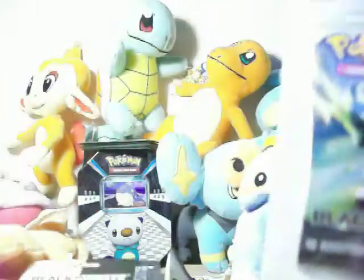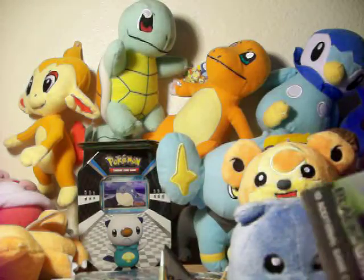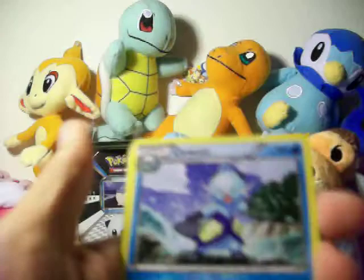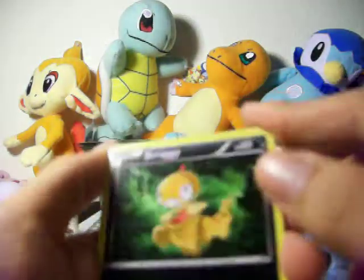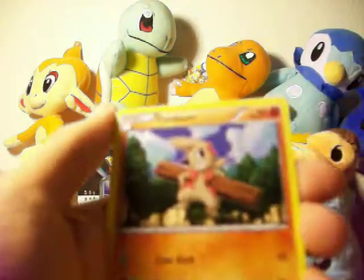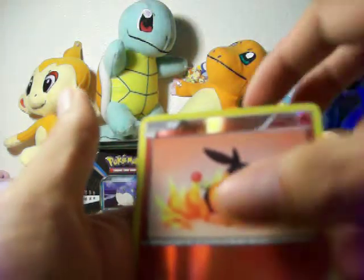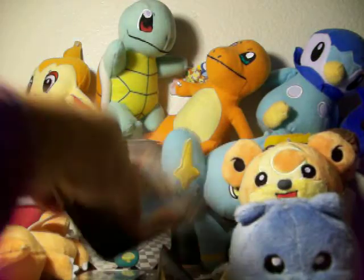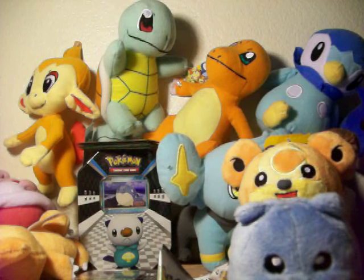I have about seven packs left. I got another Zebstrika pack. Cards: Tranquil, Dewott, Pokedex, Scraggy — I like Scraggy, I like that guy. Oshawott — pretty good one. Water Energy, Timburr, Pidove. Reverse is a Tepig and my Rare is a Zebstrika! Not a Holo — that's the one that comes in the deck I think. I like saying Zebra Strike but it's Zebstrika.